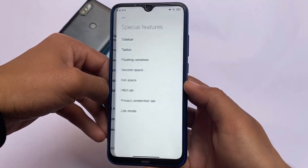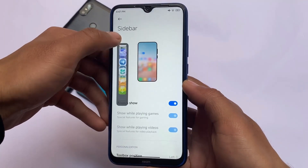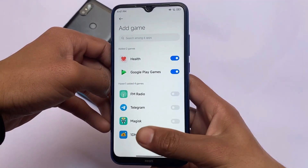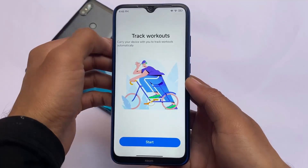Other things are kind of the same. You have the new sidebar available which you get in MIUI 13 — there's an option to enable 'always show.' We also have gaming options, video toolbox, and all the options available. Talking about Game Turbo — let me show you.